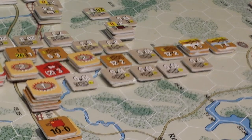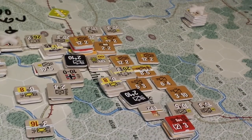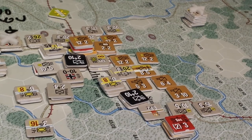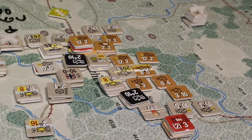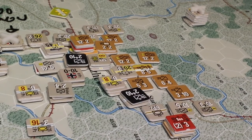If we scoot over to Rzhev, you can see that the Rzhev situation has worsened significantly, where that entire force is cut off from supply. Don't freak out about these guys back here — they're just hanging out waiting for a place on the map. They're in fact here. So that's a mess, and that's just the north.